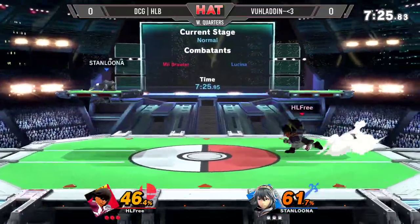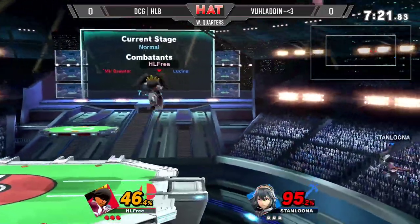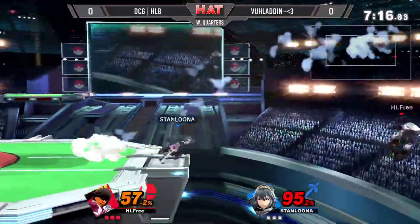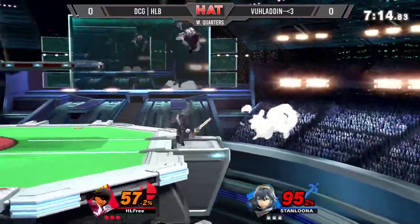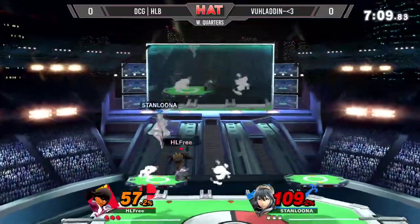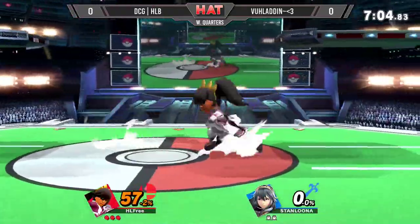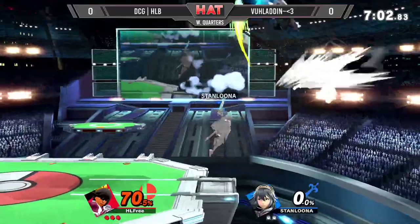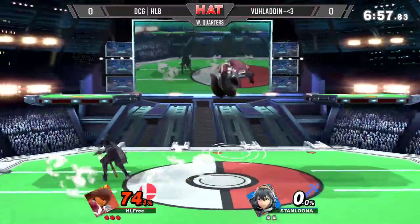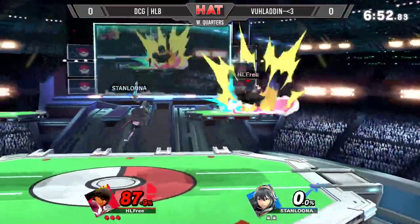This match is pretty much even so far. HLB's playing a very mix-up heavy neutral with this Mii Brawler. Mii Brawler's fall speed allows you to mix up your opponent with air-to-airs and empty lands. Very underrated character. Has a very good out-of-shield option with plenty of range. HLB's definitely one of the best at making it work. Caught that landing.